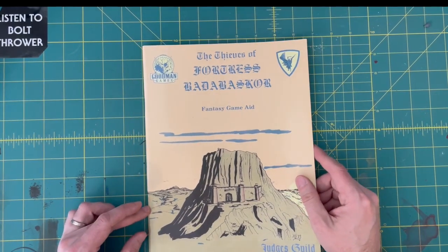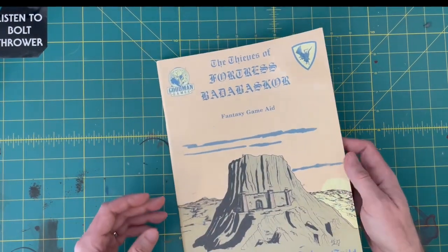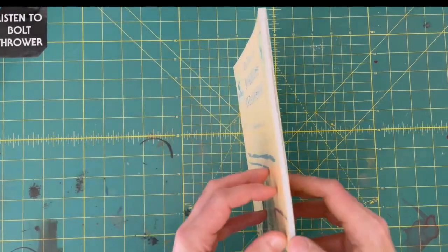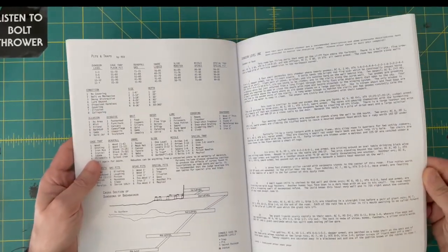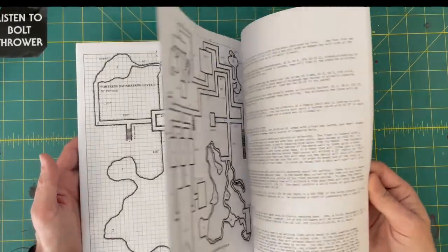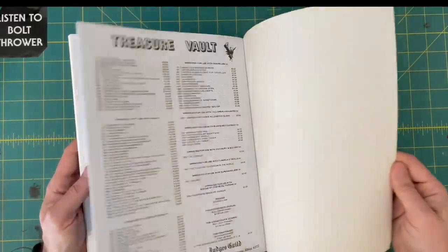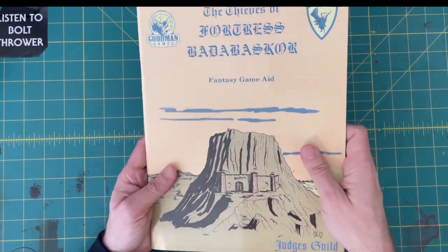Next up we've got Thieves of Fortress Badabaskor, which is a Judges Guild scenario that is very old — I think it's from like 1979 or something. It's a reprint that Goodman Games picked up. It's got the old font in it, old typeface. Not sure if I'm ever gonna run this guy. It looks a little dense for me, but kind of an interesting thing. I'll flip through it.